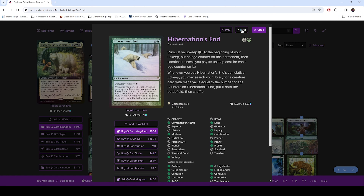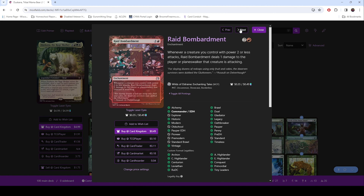Hibernation's End — cumulative upkeep. You get to search your library and put a card in your hand, and you can keep doing this. It was a bear card, but after we saw this we were like, ooh, this is pretty cool. And being in green, you're going to have enough mana to cover this a few times.